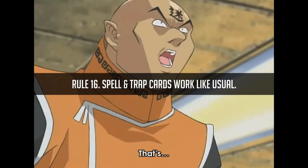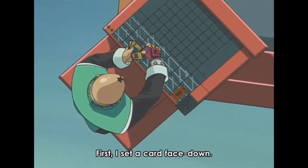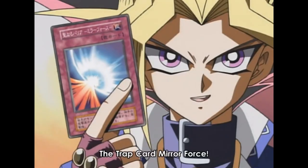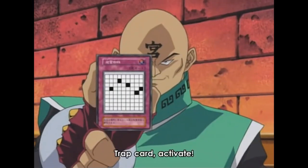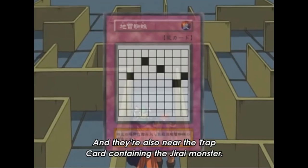Spell and trap cards work as usual and can be activated whenever their criteria are met. You don't set spells and traps on specific squares on the board; instead, you set them face down in your back row like a normal duel. If the criteria for one of those spells or traps is met, you can activate them — for example, when Yugi used Mirror Force, he activated it normally when Para and Dox declared an attack, destroying all their attack-position monsters. The confusion likely comes from Para and Dox's card Landmine Spider, a trap that activates when specific squares shown on its artwork are stepped on.